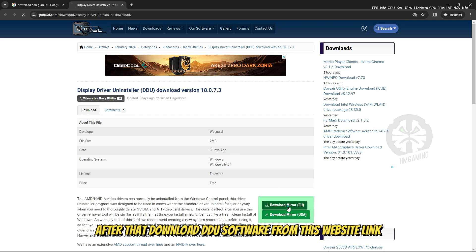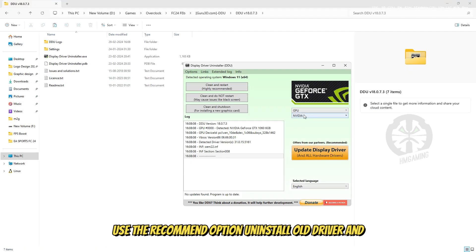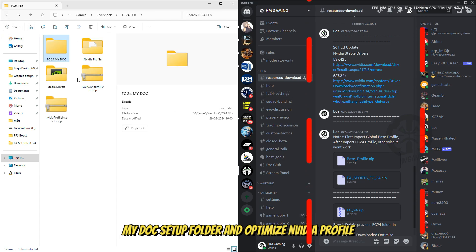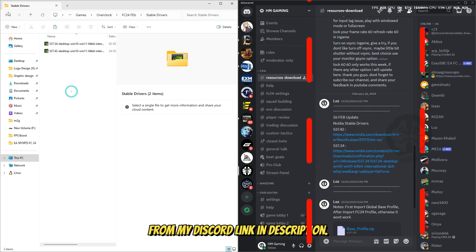After that, download DDU software from the website — link in the description, you can check that out. Always use the recommended option to uninstall the driver, then restart your PC. You can download a stable driver from my Discord setup folder and optimize the NVIDIA profile from my Discord link in the description.